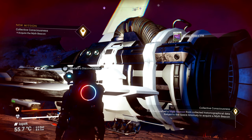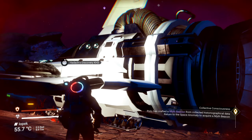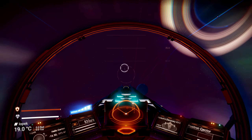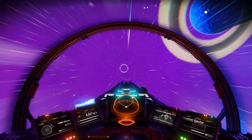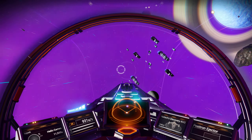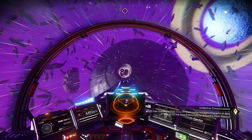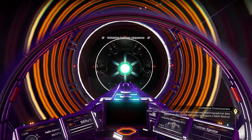Now, Polo has crafted a myth beacon from collected historiographical data. Return to the space anomaly to acquire a myth beacon. Well, let's just go to the anomaly, since I'm going to have to do a quicksilver mission anyway. Let's just see what it says, because I can just summon the anomaly right here, as long as I'm not in a big asteroid field - it looks weird to summon the anomaly in a big asteroid field. Get inside and we'll see exactly what I need to do.